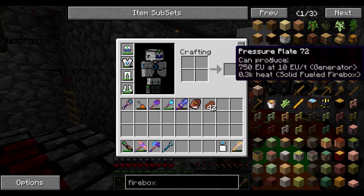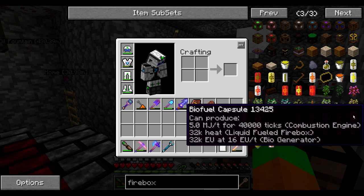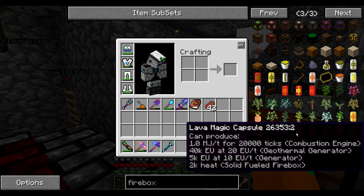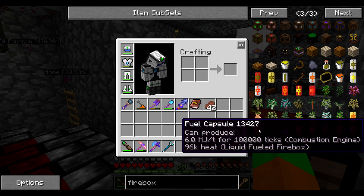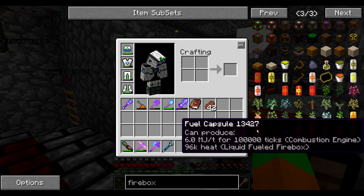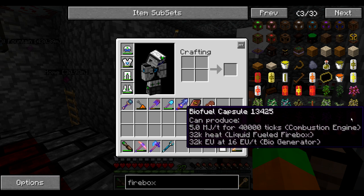When you look at all the liquid capsules, you can see those go into the liquid fueled firebox. A biofuel capsule, for example, will give me 32,000 heat in the liquid fueled firebox. A fuel capsule - normal fuel - will give me 96,000 heat. A lava capsule will give me 2,000 heat. Fuel will again be 96,000 and pretty much. So I can use either biofuel, normal fuel, lava, or creosote oil. Now in terms of efficiency per bucket, you can clearly see that fuel is the best one, but for the sake of this project, I'm actually going to start using biofuel mainly because I just want to have a use for biofuel, and it's easier to move around because I can move it with the tanks. I just don't want to burn anything else solid, such as coal or wood.